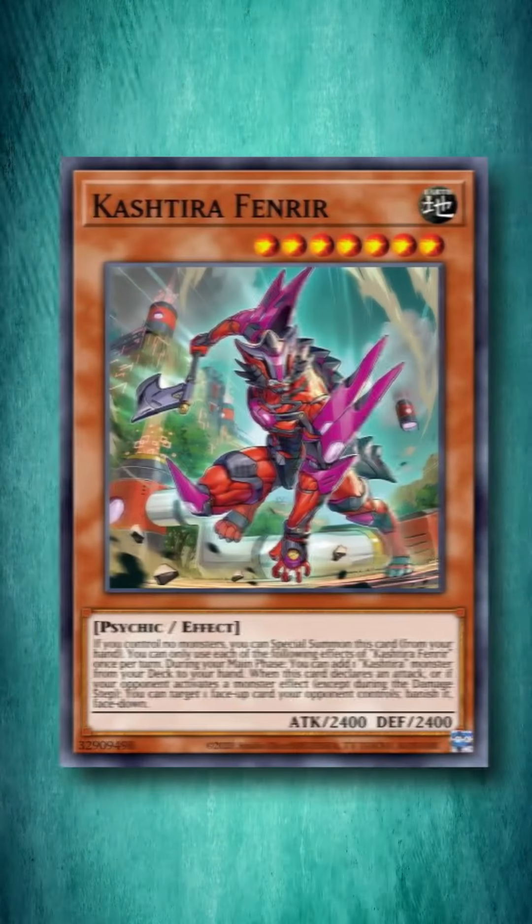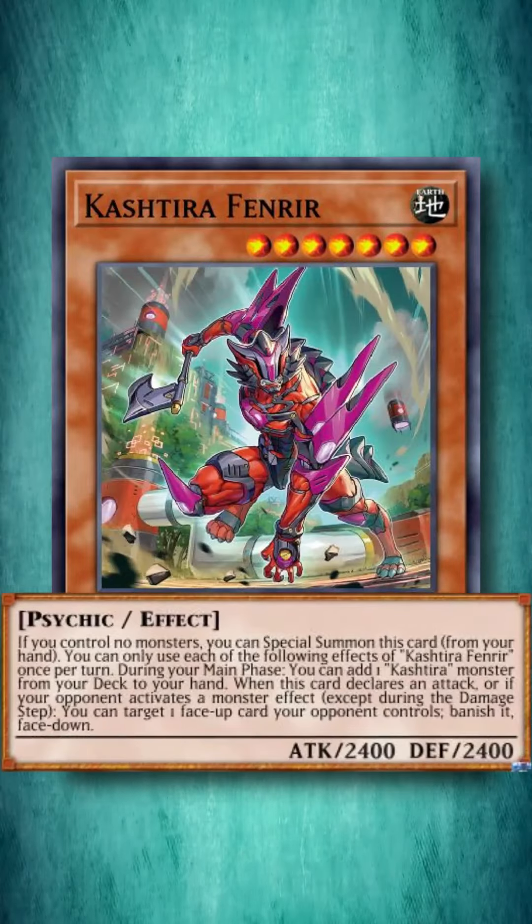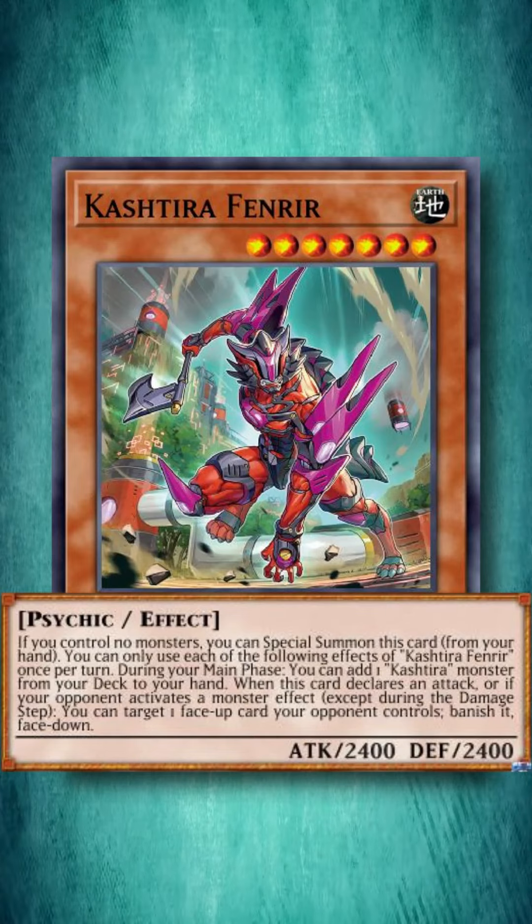At number two, we have Kashtira Fenrir, a card which somehow managed to power-creep Pancreatops, a feat no one really thought was possible. It's a going-second option that can special summon itself from your hand, search another copy of itself, and then banish a card if your opponent tries to interact with it or if it declares an attack.